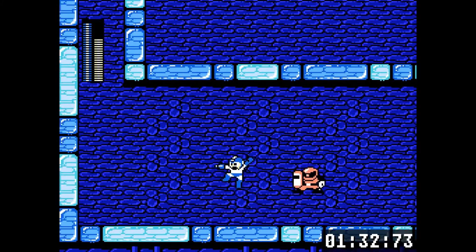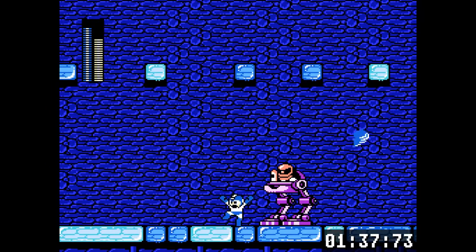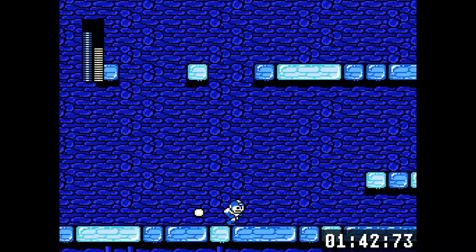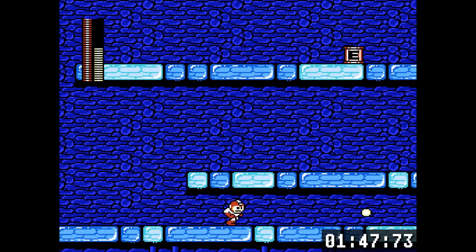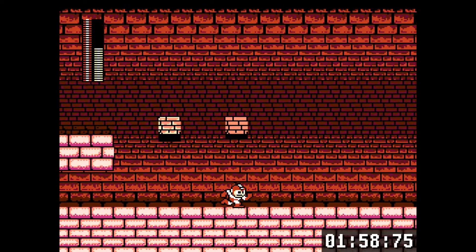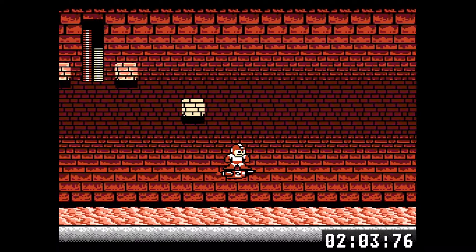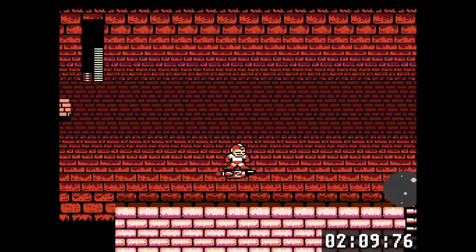This section from Flash Man's level is pretty nasty to get through quickly. The floor is slippery, which doesn't help. I failed at jumping over that guy, so now I have to dodge his bullet. You can just take a hit from them and move on instead of using Air Shooter. Heat Man's platforms — these are the worst disappearing platforms in this collection, there might be worse ones in games I haven't played yet, but this one is a huge offender.